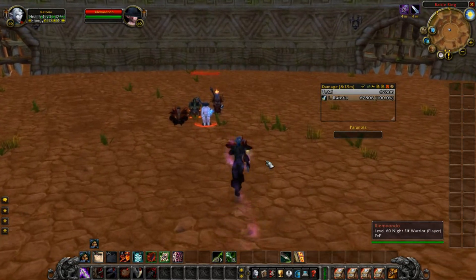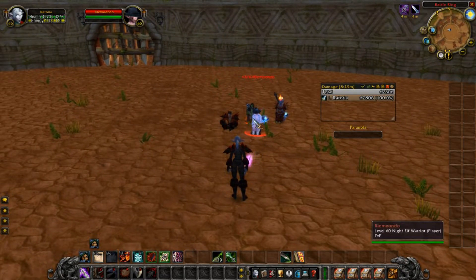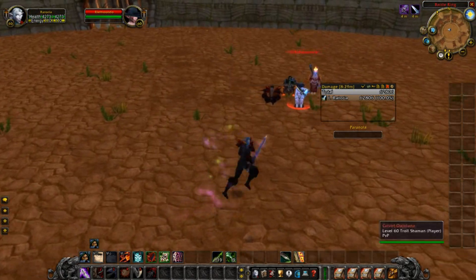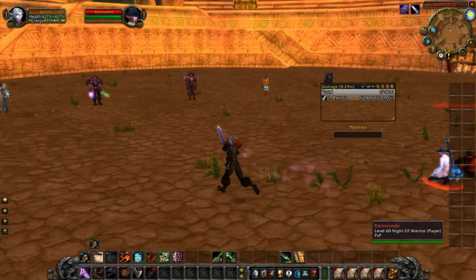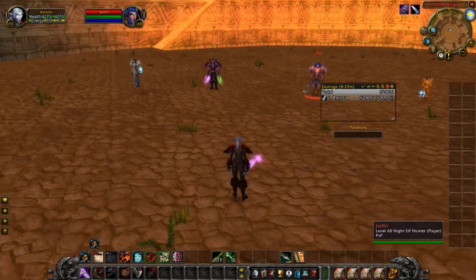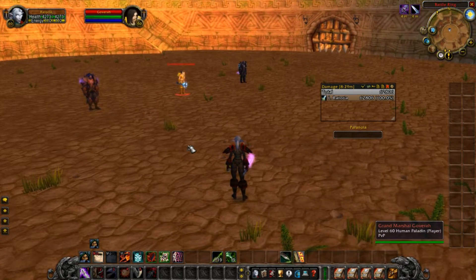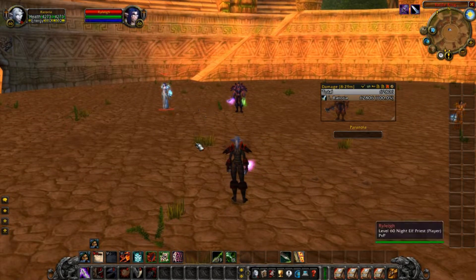I'm all around — crushing people, smashing people, looking around me and noticing: there's eight of us, now ten of them. Oh, there's seven of us, still ten of them. I'm mounting up, I'm gone. You've got to pay attention to your surroundings. I don't do arena because it doesn't fit my play style. In arena you're forced to get in and fight. I need to see everybody, see how well-geared that hunter is, how good that rogue is.